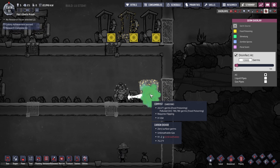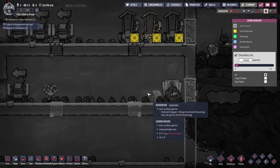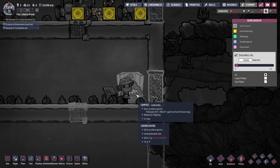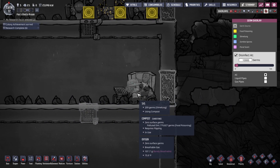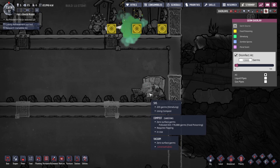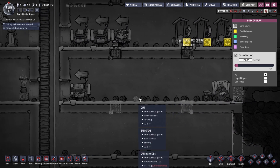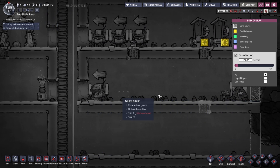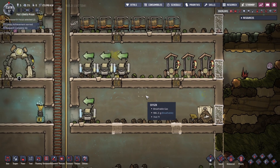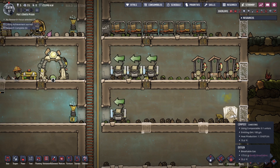So this character is going to go in and clean this. The germs have been killed. And now scooping this around is going to put germs on her, I believe. Either way, it was still important to have this here, because you saw that dumping the crap into here caused germs.